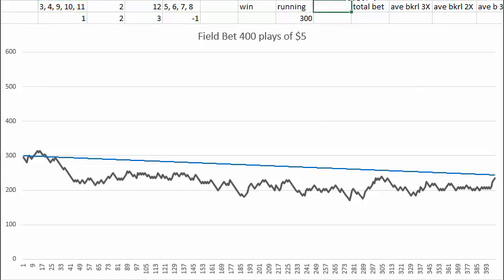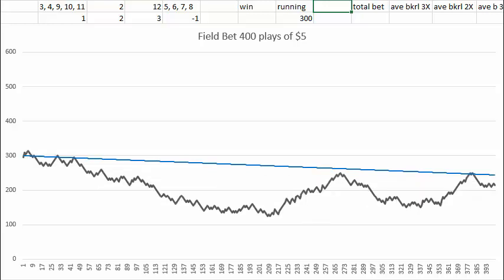Each time I press the F9 key, I show the results of 400 field bets at $5 per bet. This blue line is the average trend line — that's the average result. At the end of 400 field bets, you on average lose 11 bets, or about $55.